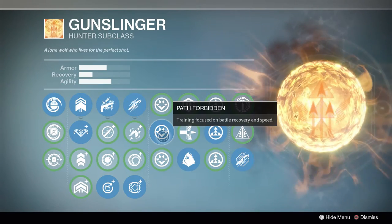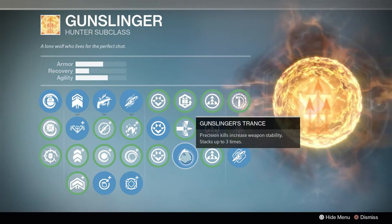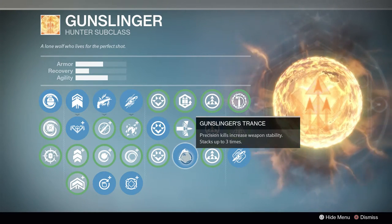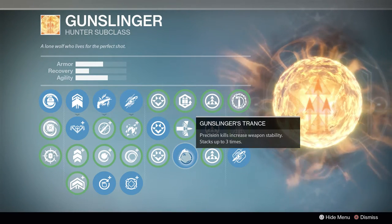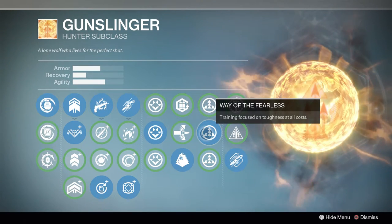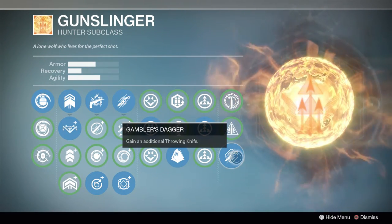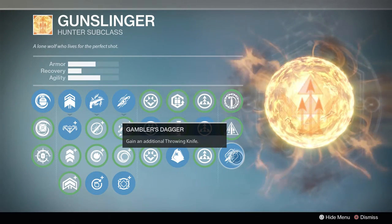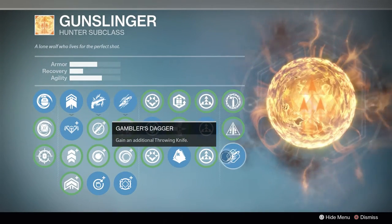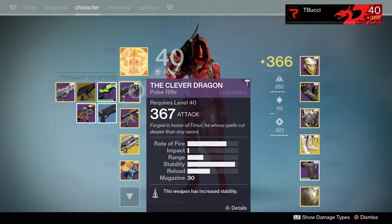After that we're rocking Path Forbidden — training focused on battle recovery and speed — plus Gunslinger's Trance, where precision kills increase weapon stability stacking up to three times. Great for both PvE and PvP. We also have Way of the Fearless for toughness, and Gambler's Dagger which gives you an additional Throwing Knife. So you'll have two knives, and a headshot with one instantly resets the cooldown.